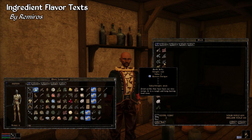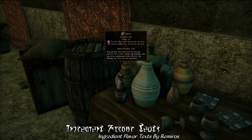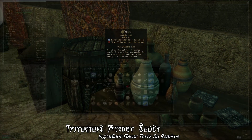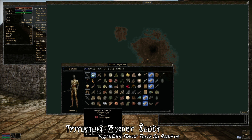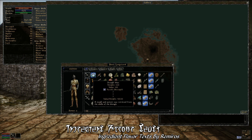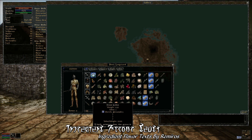This week's Gameplay Mod of the Week is Ingredient Flavor Text by Ramiros. This is one of several tooltip and flavor text mods that have been released over the past few months, taking advantage of some of the new features of the MWSE nightly build. In this particular case, this mod adds flavor text — descriptions — to pretty much all the ingredients in the game. Now when you look at an ingredient like bread, comberry, rat meat, or just what have you, either out in the game world or in your inventory, you'll see a bit of flavor text telling you what that ingredient is. These are brief and straightforward descriptions providing a little bit of lore or common knowledge about each ingredient.